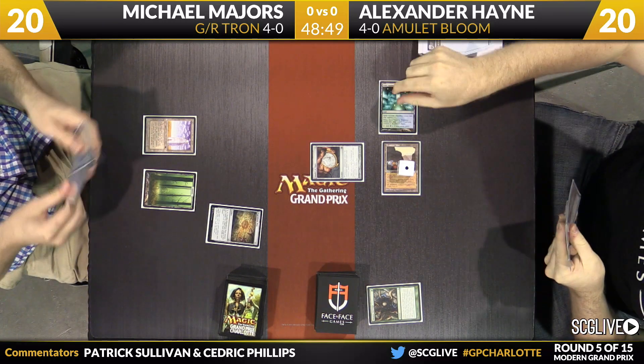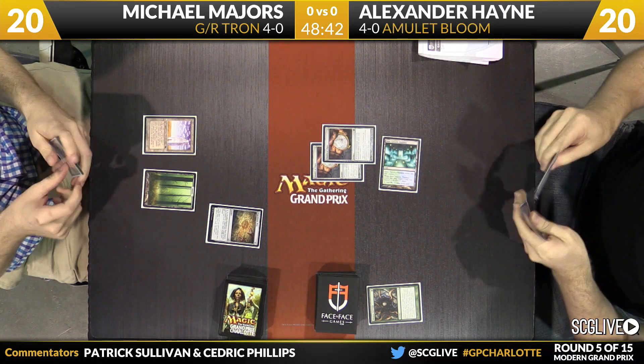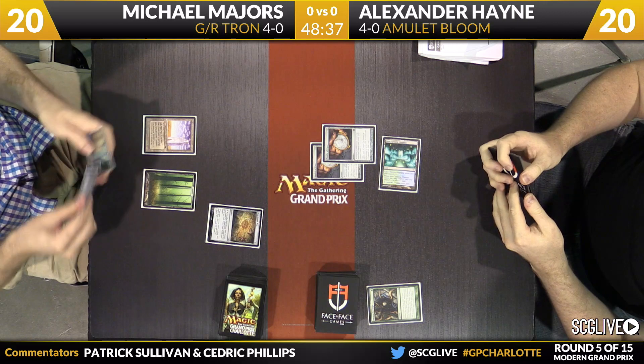Stirrings done resolving — selects a copy of Amulet of Vigor. There's a Simic Growth Chamber; you'll get an Amulet trigger which will untap that. And now here's another copy of Amulet. So it seems like Hayne might be poised to go absolutely nuts here in a minute. A Bounce Land next turn, and that's just a whole lot of mana.